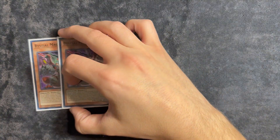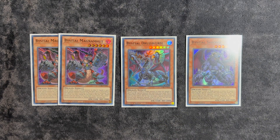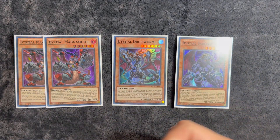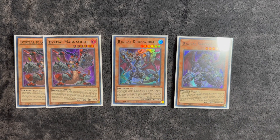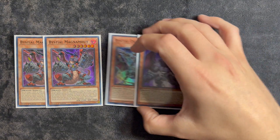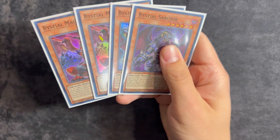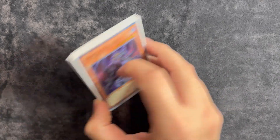I play a very small Vistol lineup: two copies of Magnumut, one copy of Druiswyrm, and one copy of Serenir. This is basically so that if I open Magnumut and Druiswyrm, I can just search the Serenir, or vice versa — if I open the Serenir, I can search the Druiswyrm off of Magnumut. There have been times where I've drawn multiple copies of Vistols, and I'm just not trying to have that happen. Playing the 1-1 with two searches has been really good during testing. I really feel like you have to play these cards in this upcoming format — just four Vistols total.